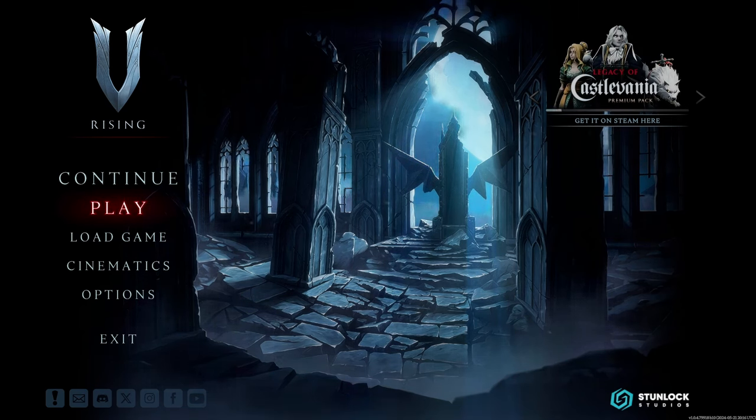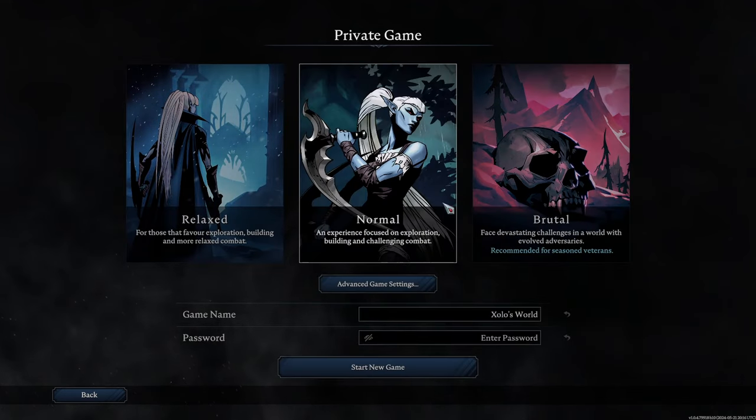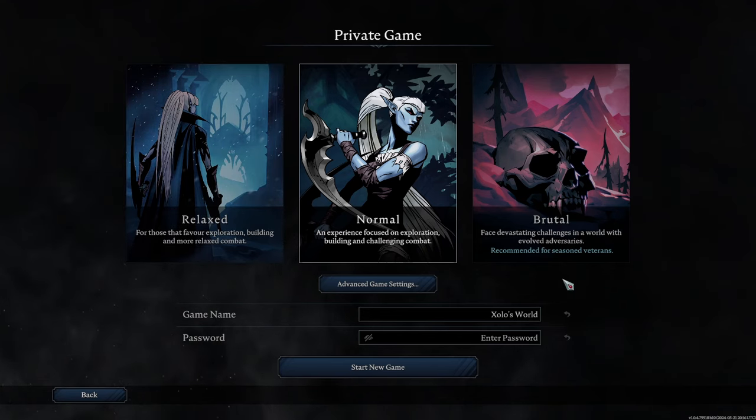We're going to play out a scenario where we are a brand new player looking to try out the game for the first time and maybe just want to play alone. We'll go to the play button — we have online play and private game as options. For this tutorial, I'll show you the private game section. There are three different modes by default: relaxed mode, which is more chill and laid back, less combat focused, more exploration and building; normal, which is a balanced experience; and brutal, for the tryhards. We're going to surpass these and focus on the advanced game settings.